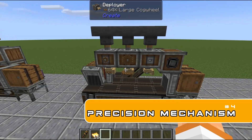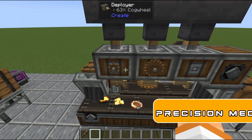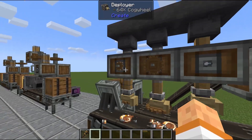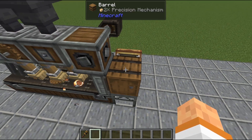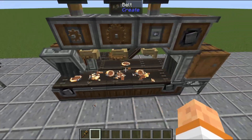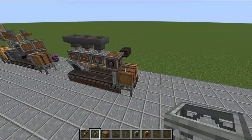Number four is the precision mechanism machine. This will automatically turn our golden sheets into precision mechanisms, as well as filter out any failed attempts. The golden sheets output onto this belt, deployed with our small cog wheel, large cog wheel, and iron nugget. If it is a complete mechanism or anything incorrect it will stay in this barrel; if it is an incomplete mechanism it will come back along this belt to be cycled again the five times needed to produce the precision mechanism.